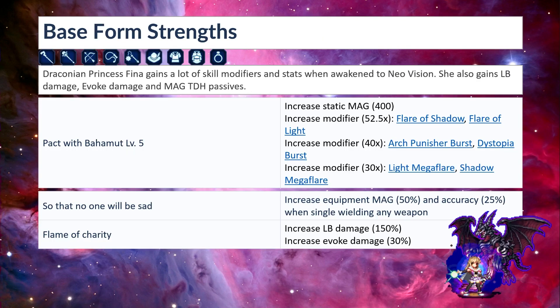Base form strengths: she can equip staves, rods, bows, whips, maces, also hats, clothes, robes, and accessories. She gains a lot of skill modifiers and stats when awakened to new vision. She also gains LB damage, evoke damage, and mag DDH passives.